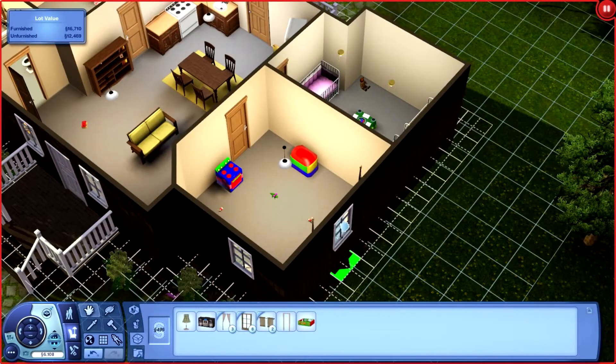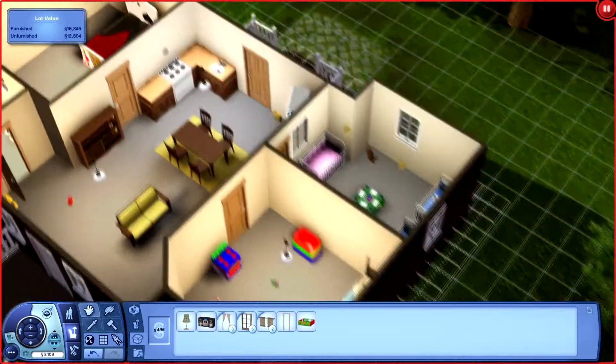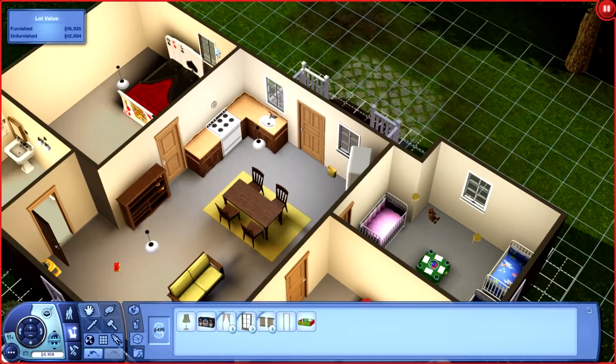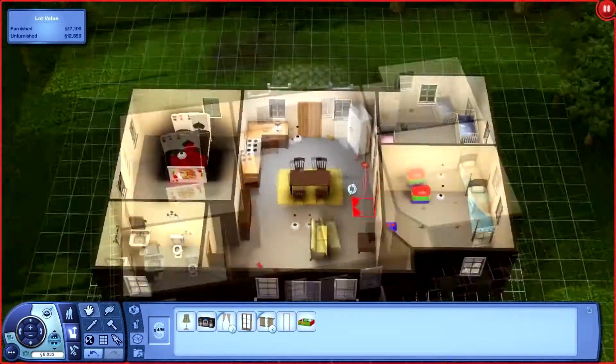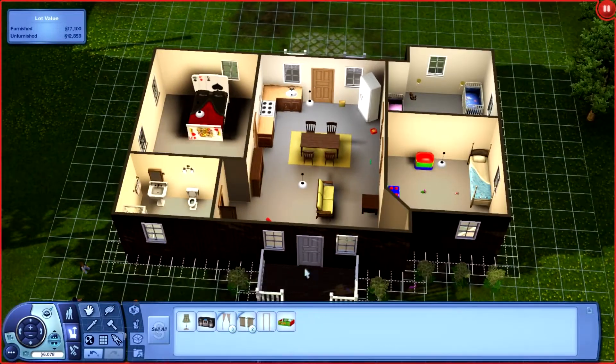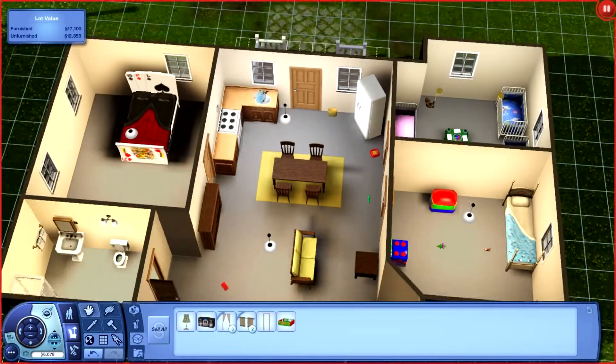Now we're at windows. I love how if you put a big window in the bathroom it actually goes all privacy glass on you — it goes opaque and not really see-through, so that's pretty cool.